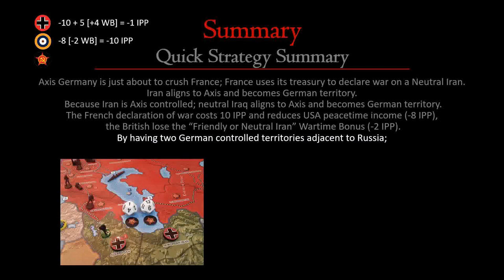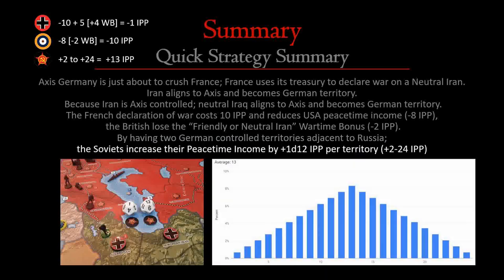By having two German-controlled territories adjacent to Russia, Russia gets two d12 income increases — one d12 per territory, giving a range of 2 to 24. It's increasingly likely to land in the higher middle marks around 12–14, but it is also possible to hit 2 or 24. For the purposes of being fair, we're going to play it right down the middle — there are more dice combinations that get us towards the middle — so let's go with 13 as the amount of money they would collect.